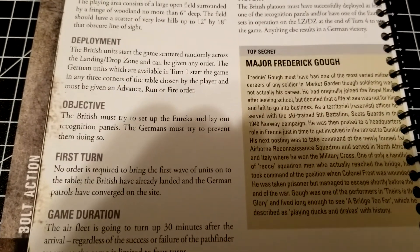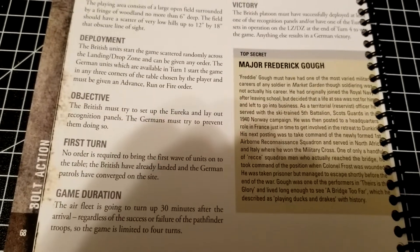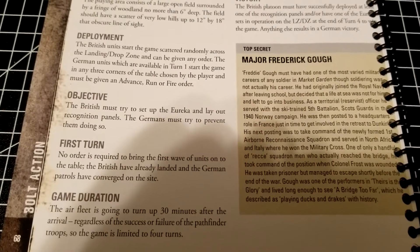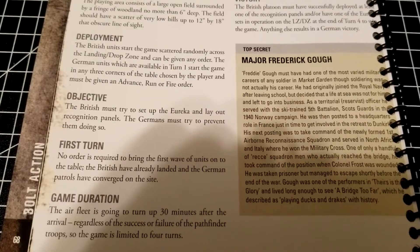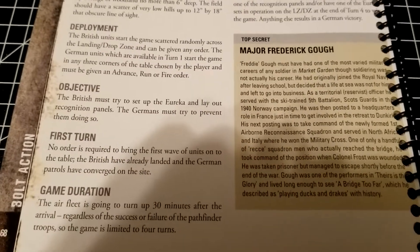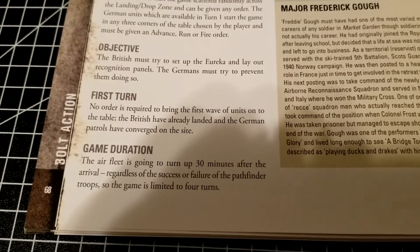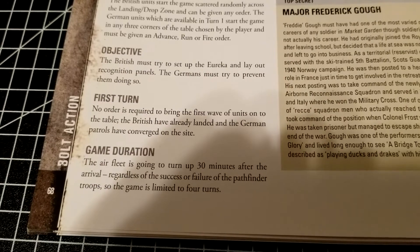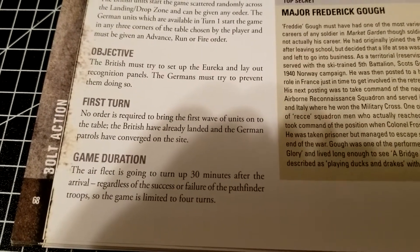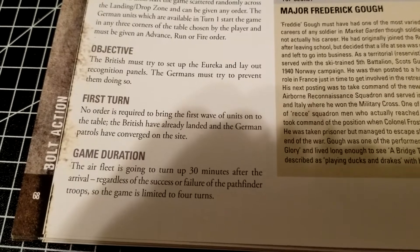The objective is simple: the British must set up the Eureka device and lay out recognition panels; the Germans must prevent them from doing so. On the first turn, no order is required to bring the first wave of units onto the table. The air fleet will turn up 30 minutes after arrival regardless of the success or failure of the pathfinder troops, so the game is limited to only four turns — which really adds pressure on both sides.